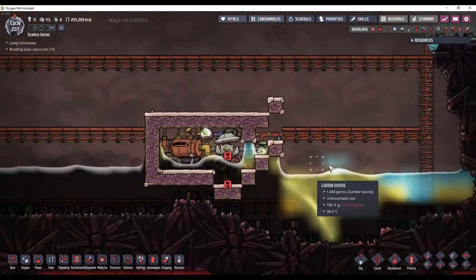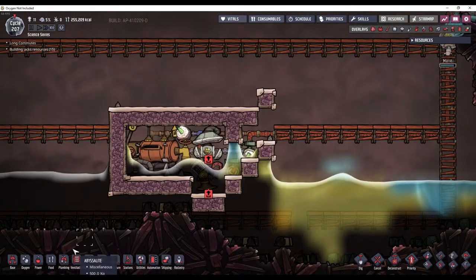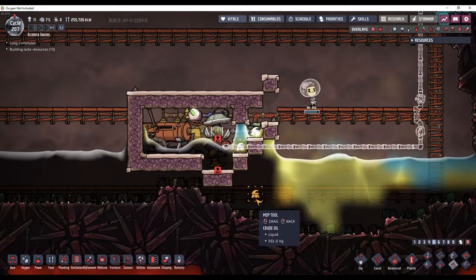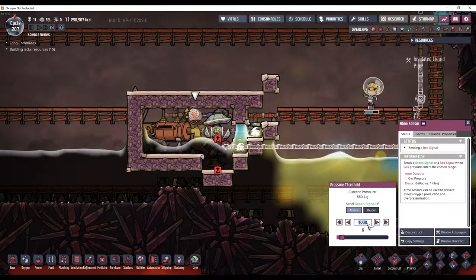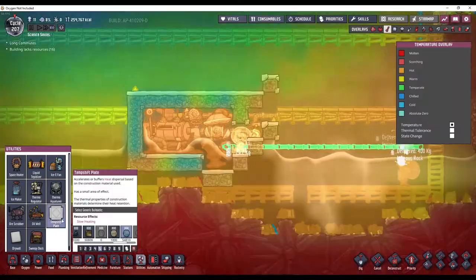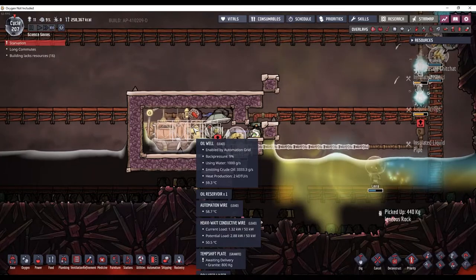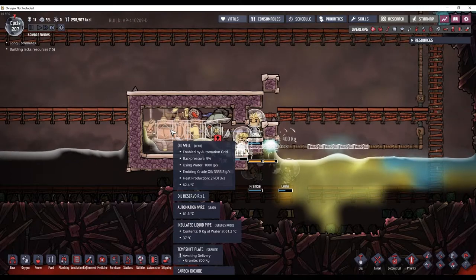Now I need to set up a pipe to get the crude oil out, and I should probably mop up these extra liquids here — they're just going to get in the way. This Atmosensor, you want to set to work when the pressure in here is above about 3,000. And I've also found that if I put in some temperature shift plates made of pretty much any material here, it will keep the water in the oil well from turning into steam.